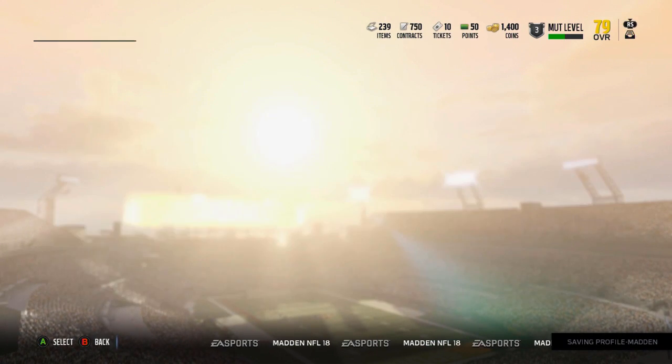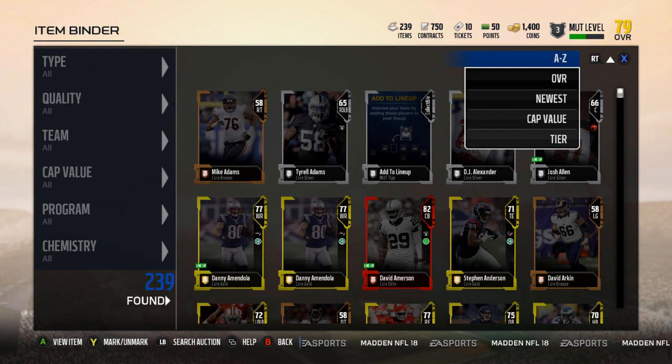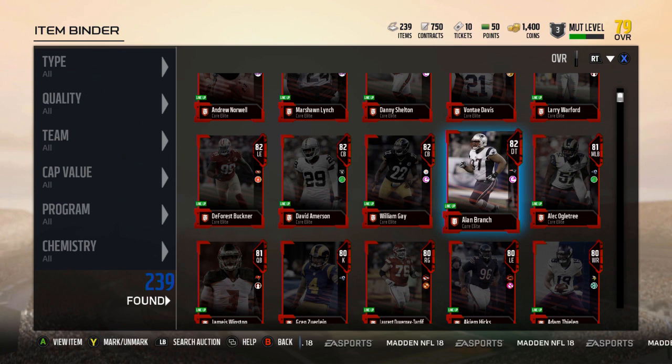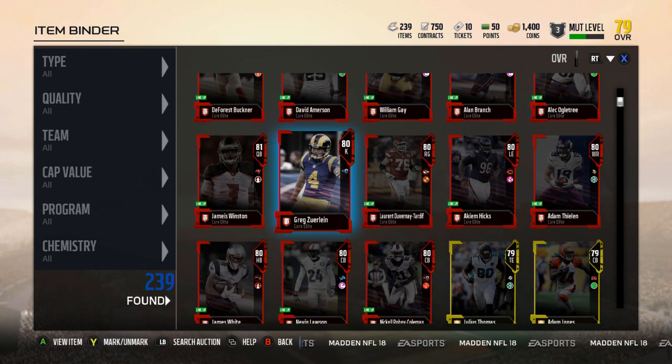We pulled Greg Zerlein, not Kai Forbath. Actually, I think we pulled Kai Forbath as the other gold kicker. But we got Vontae Davis — Vontae Davis and Greg Zerlein are it.